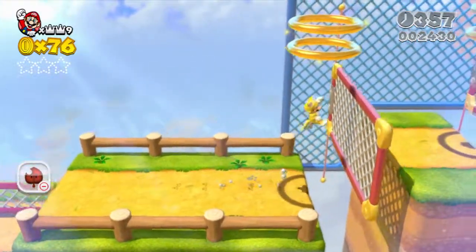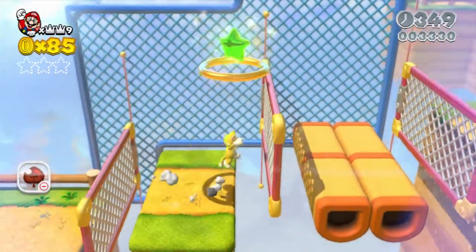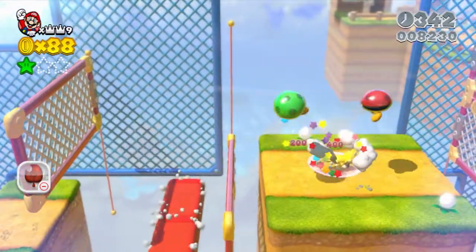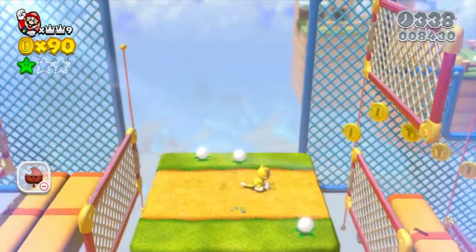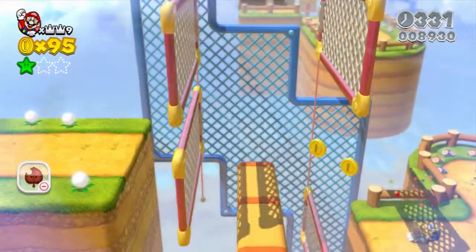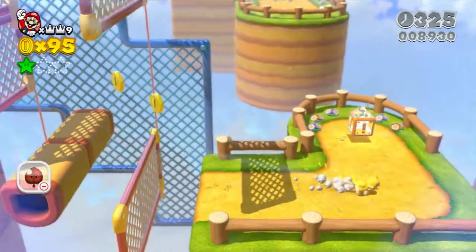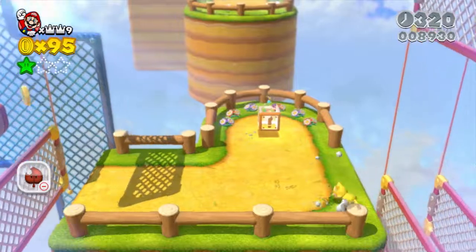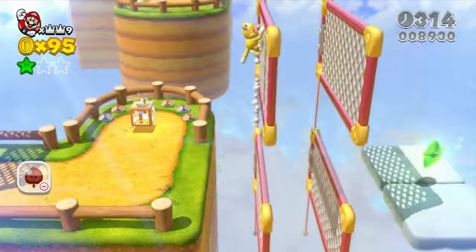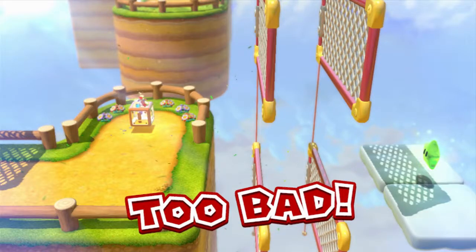Now I have to get this star again. Whoa, that's not what I meant to do. Calm your cat paws, Mario. We can do this — hey, that's pretty cool. Still gotta wait though because there's this right here. How do we do this? Let me just get this power-up ready so we can kind of float and make this a little easier.